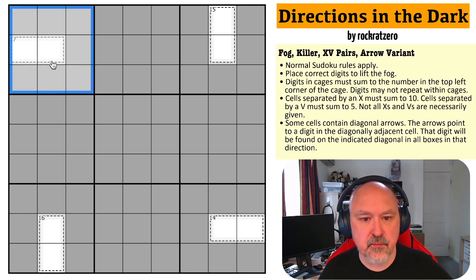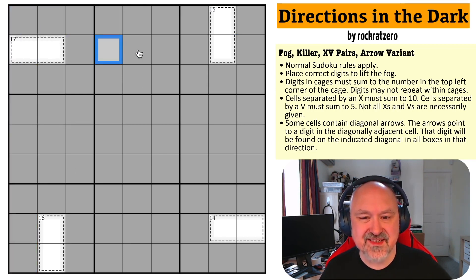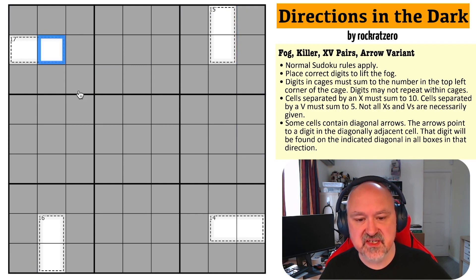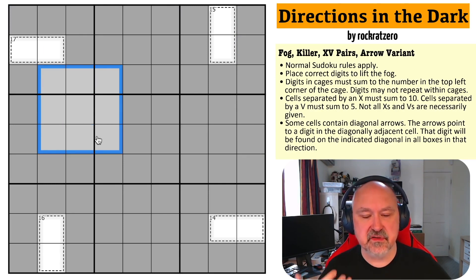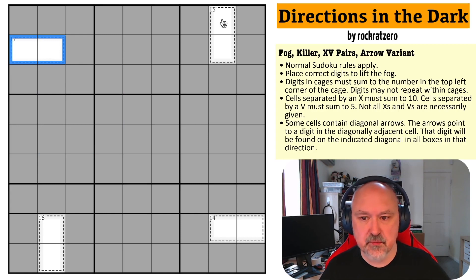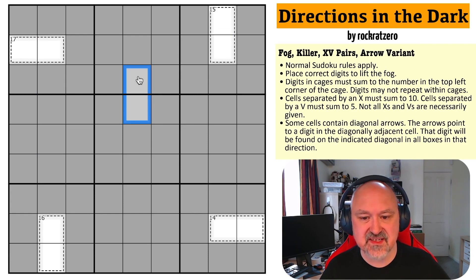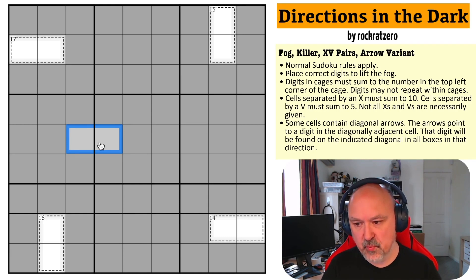Normal sudoku rules apply — in each box, each row, and each column, the digits 1 to 9 must be placed without repetition. This is a fog puzzle, so as we place digits into the grid we can't see what clues are hidden underneath the fog, but as we place digits, all cells adjacent to that will get revealed. Digits in cages must sum to the number in the top left corner of the cage. Cells separated by an X must sum to 10; we can't see any of the X's but they'll be here. Cells separated by a V must sum to 5. Not all X's and V's are given.